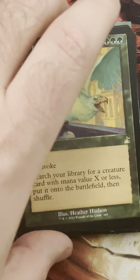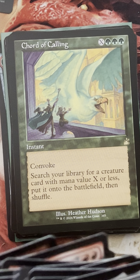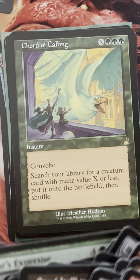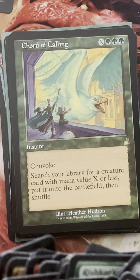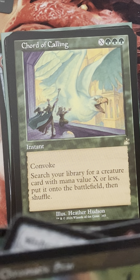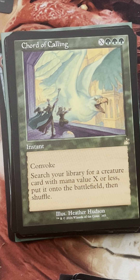Some tutor gas with Court of Calling, which is good. We can tutor some more gas — we'll play with the tutor gas. Seeing Rishkar's Expertise — that's pretty good here too. Looking for Tooth and Nail — it's our win condition basically.